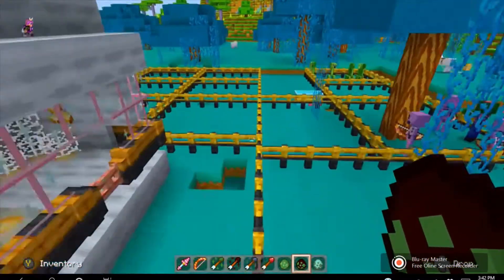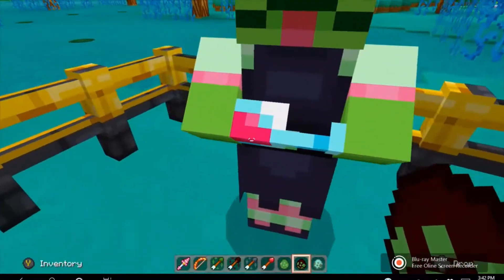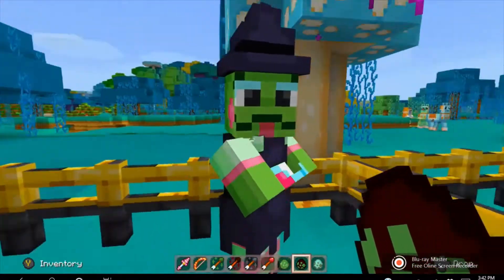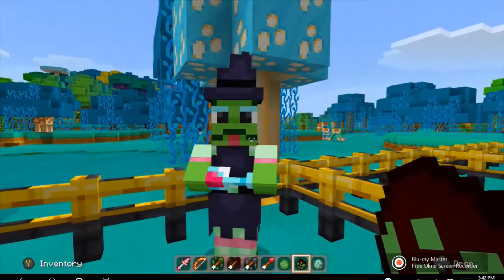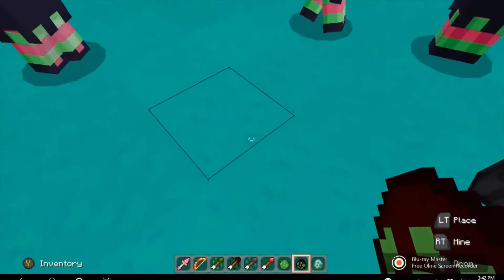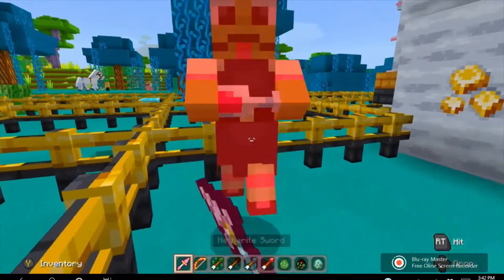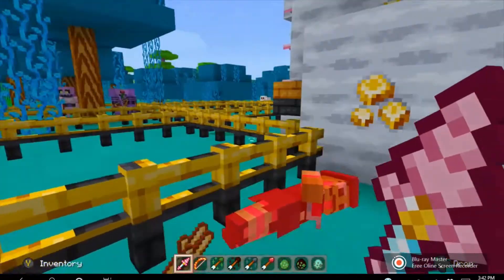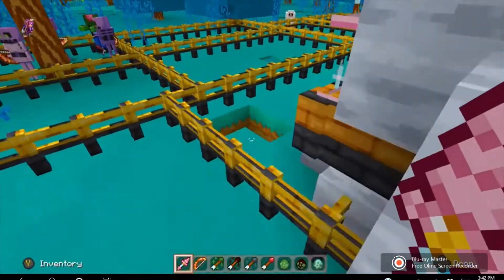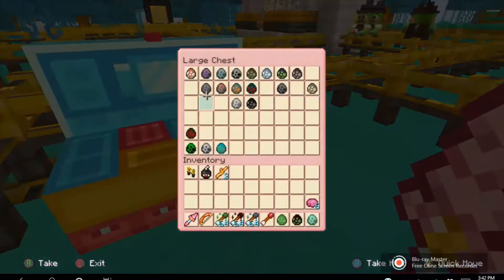Next we have the witch — I'll put the witch over here. Look at that potion! She has a potion in her hand, she has cute blush, and she's really adorable and cute. When we kill them, they try to drink their potions but fail, and they give me sticks. They can sometimes give you potions and other stuff, maybe some gunpowder as well.